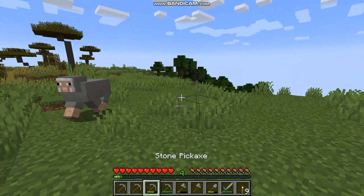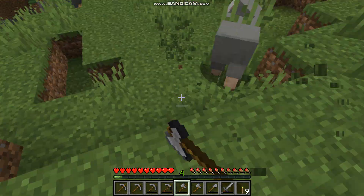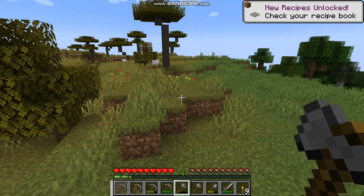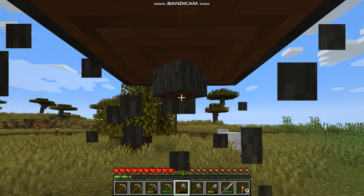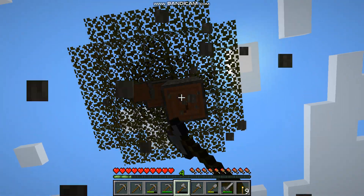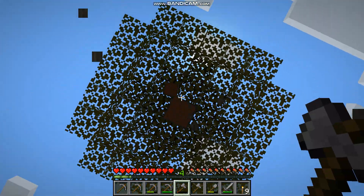All right, now we're back topside. Sorry buddy, but I need the food and I need the wool — horribly sorry. Wool is good for making banners, and banners you can use to make marks on a map. If you want to mark a specific location to remember, you can do that.